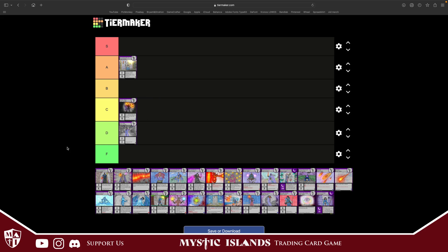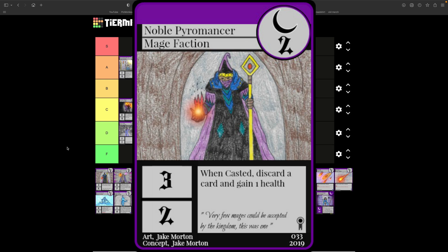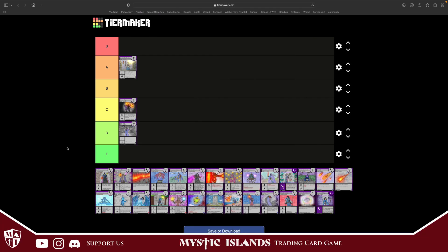Noble Pyromancer costs two, three attack, two defense — good stats. On cast, discard a card and gain one health. You've got a pretty big downside and a tiny bit of upside, but the attack value is pretty good, so I will throw this into B tier. Discarding a card obviously really hurts.